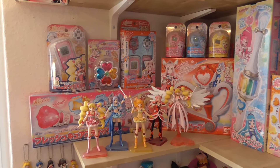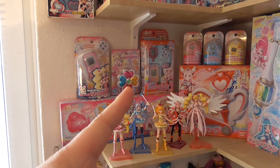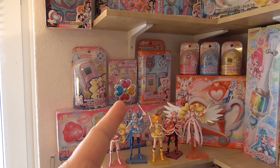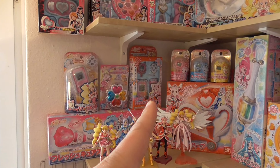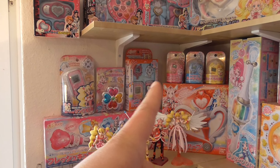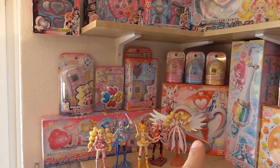Moving on to one of my favorite seasons — this is from Fresh Pretty Cure. There's the transformation item, the brooch that they wear, which actually speaks the transformation phrase. Another item here is for Cure Scarlet especially, with her little Linkrun, and these are the Linkruns for the others. Then there's the Cure Stick and the Passion Harp.